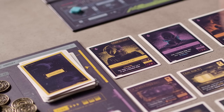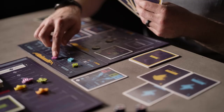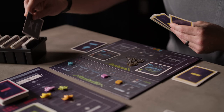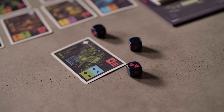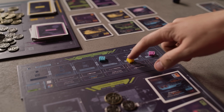Then, in the bottom row, you may spend one to discard any ship or crew that is face-up in the armory and replace it with another. For two, you may gain plus one action or plus one card while on a contract. For three, you may trash a card.